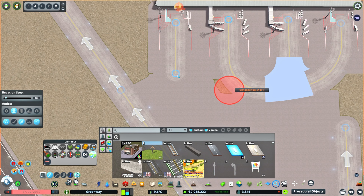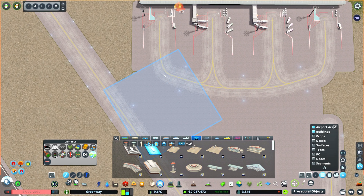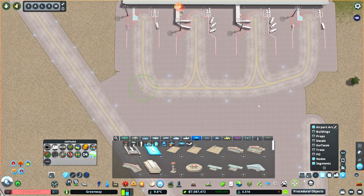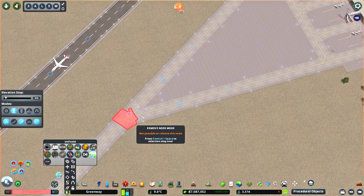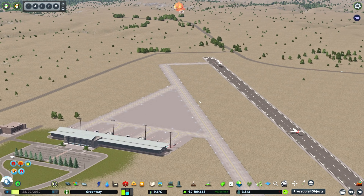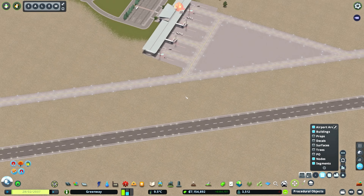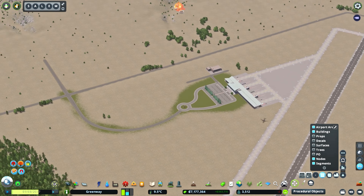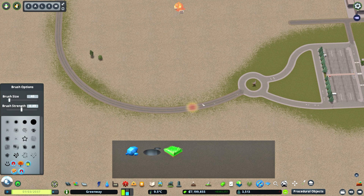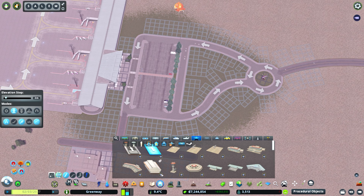Looking back at this footage — all these taxi gates I'm trying to get to line up — they will all line up when I convert them to small. This work was kind of for nothing because it's just going to become all small and they'll all work on a straight line. What's wild here though is I did use Move It on these small terminals to get the lines to line up. I was positive it was going to break it — it didn't actually break it, and the planes still function. They come out of the ones that we used Move It on. Isn't that crazy?